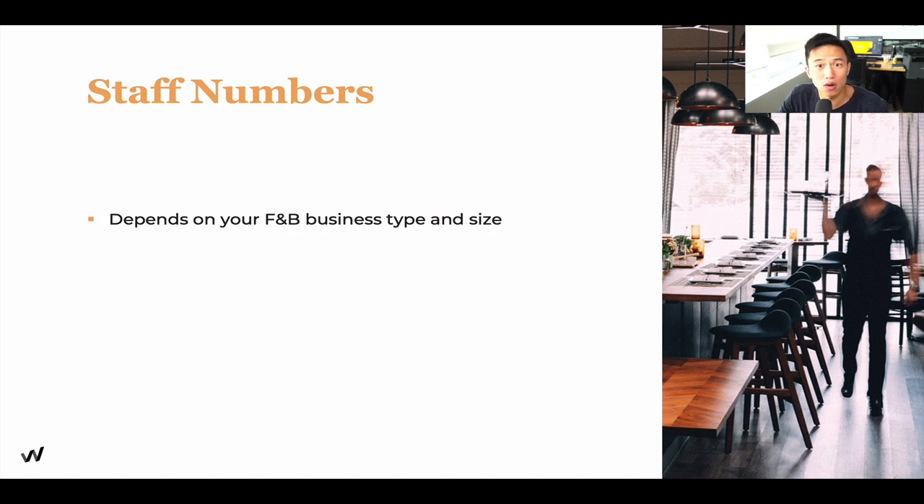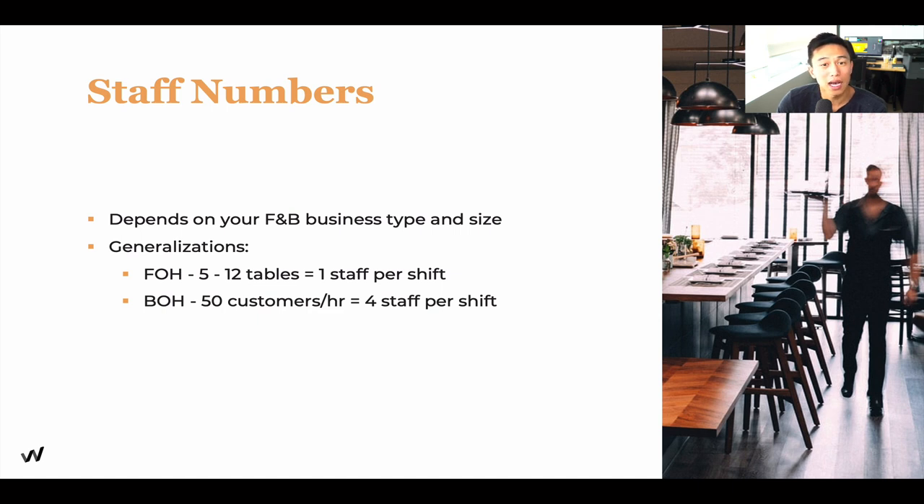I get asked this question a lot: how many staff members do you need? It all depends on your food and beverage business type and size — this is for reference purposes only. For front of the house, with five to twelve tables you need one staff per shift; for two shifts, that's two staff. Back of the house, if you're servicing up to fifty customers per hour, you need about four staff per shift — cooks, line cooks, sous chef, dishwashers. Support staff, one to two as needed. This gives you a general framework to start your operations.